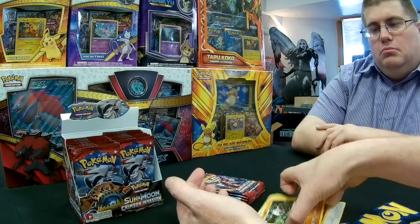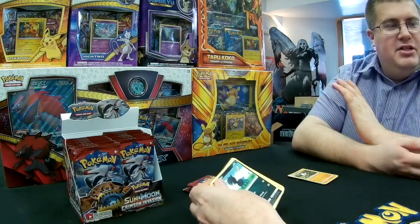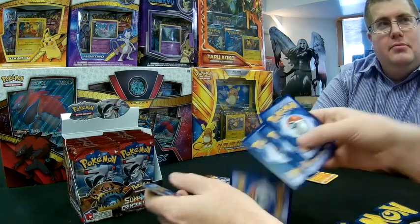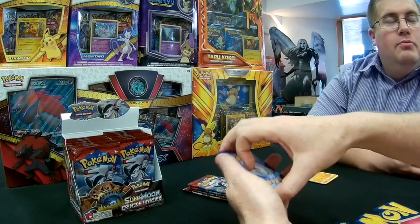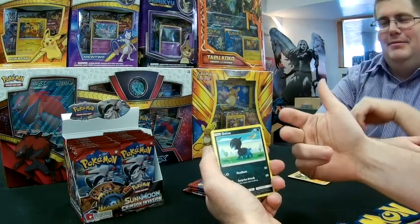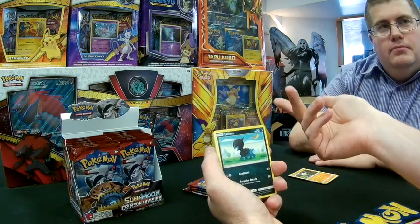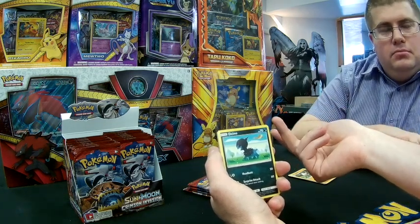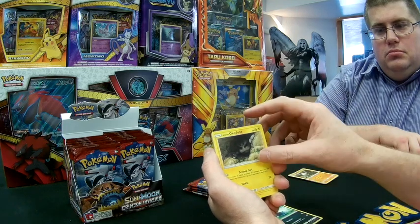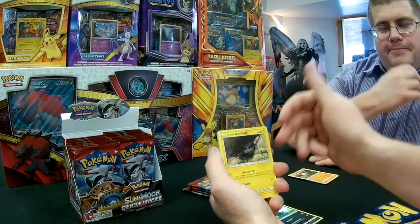We get a Stufful and a Primate as our rare — nothing too amazing. Pack one done. Hopefully we're looking for five or six GX's, maybe eight. We have Dragonair coming back as a Pokémon — it's had some really good cards in the past with Dark Aurora and other cool abilities. We also have Alolan Geodude, another Alolan Pokémon with an energyless attack, which is another theme we're seeing in the Alolan series.